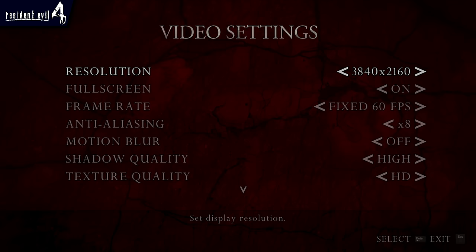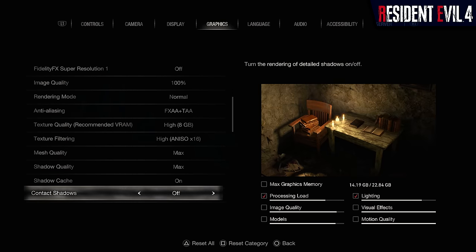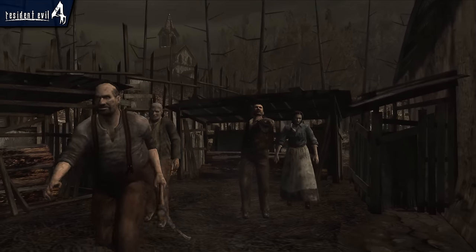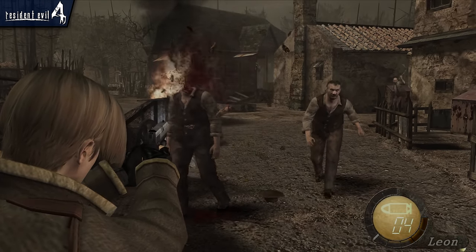For this analysis, both games are being played on PC with the graphics settings cranked up as high as possible at a native 4K resolution. However, effects like motion blur and chromatic aberration have been disabled in order to provide cleaner image captures for comparison. The classic Resident Evil 4 used as the basis for this comparison is the HD re-release of the PC version.